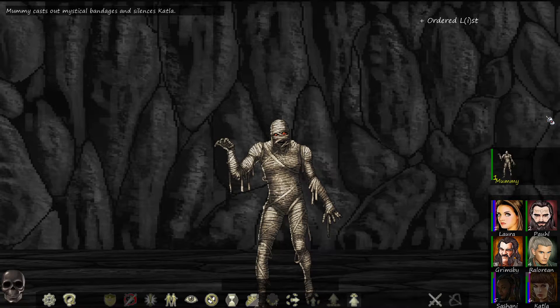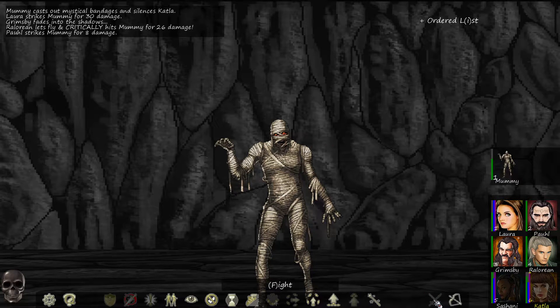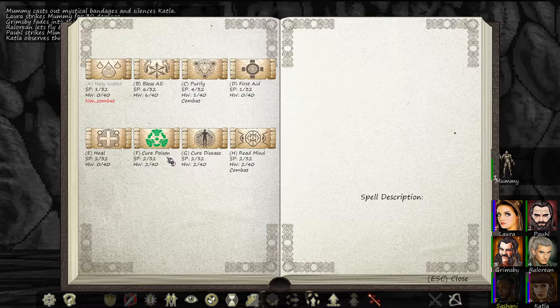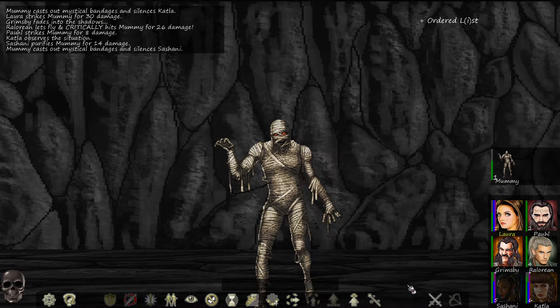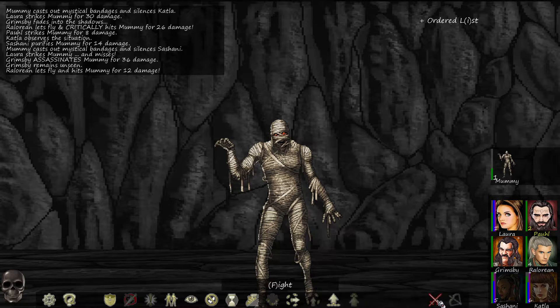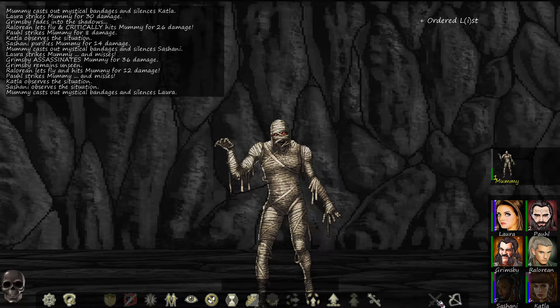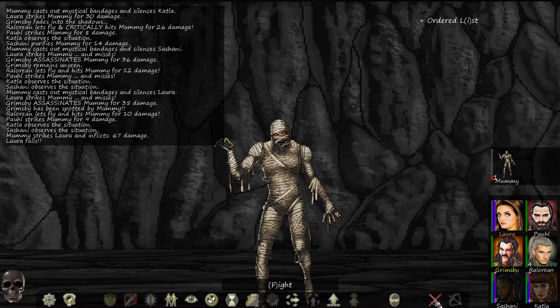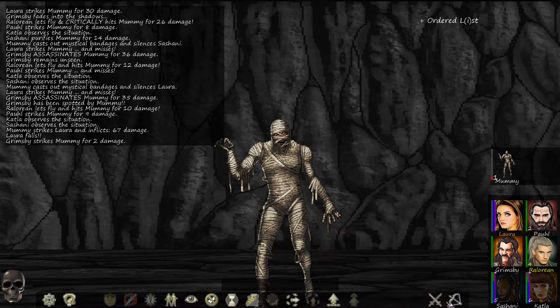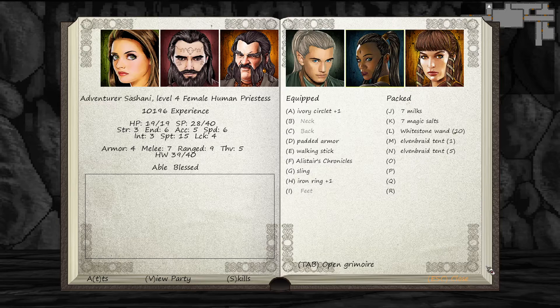That's a knife. Another encounter — another mummy, oof. Fight it, silences Katla, hide, shoot it, fight it. Countless signs but Sashani can purify — only does 14 damage. Silences Sashani. Fight — missed assassinate, that hit. Shoot, fight, pass, pass — Laura silenced. Fight — can't miss, assassinate — shoot, fight, pass, pass. Laura falls — fight, shoot. 280 XP, 102 gold, and three runes to memorize.